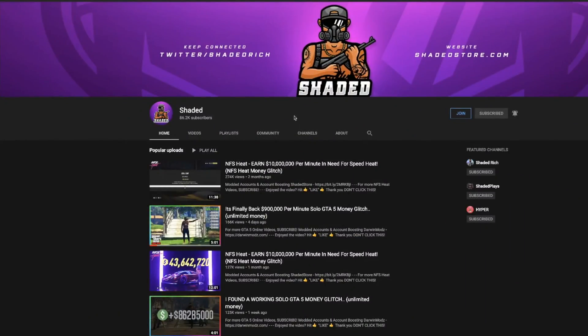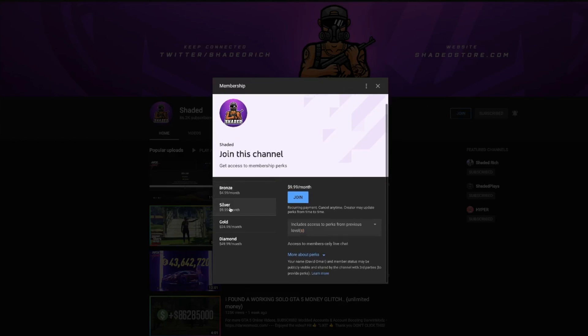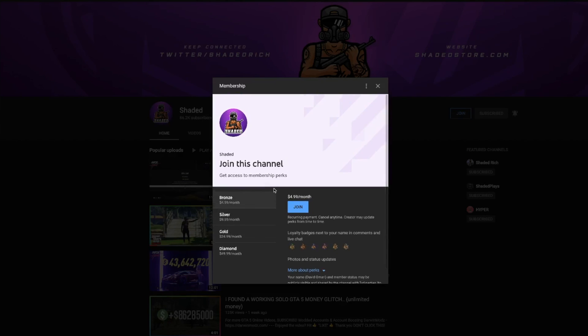So now you guys are probably wondering — okay shaded, how do we gain access to these glitches? Well, there's a join button on my channel. When you click it, you can become a member of the channel. This feature allows me to release member-only videos, and once I release those members-only videos, you guys will be the only ones with exclusive access. You'll also gain access to one-week-early videos so you can get a head start on glitches before Rockstar patches them or any other subscriber sees it. You'll also gain a loyalty badge and many more perks to come to the channel, so I hope you guys are excited.